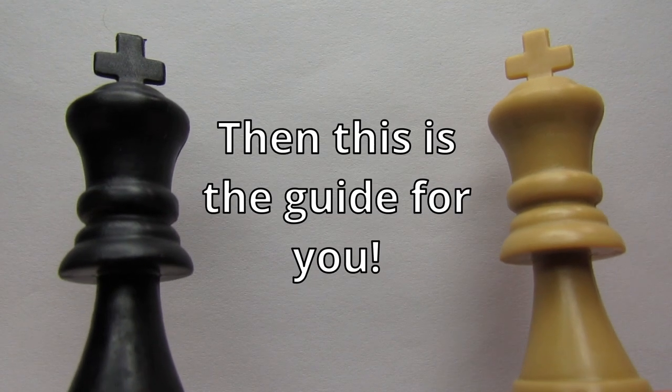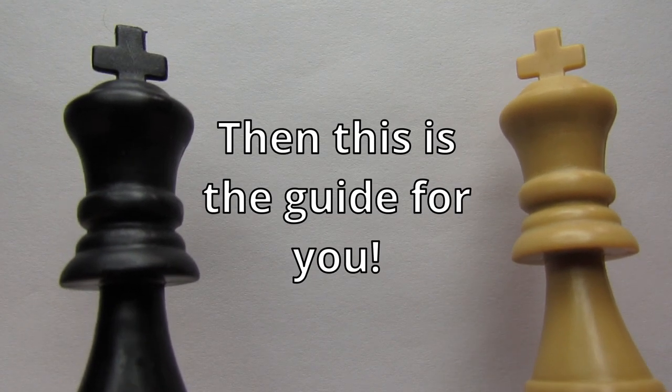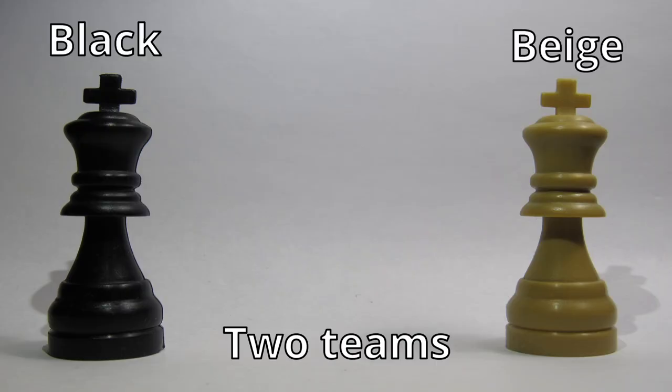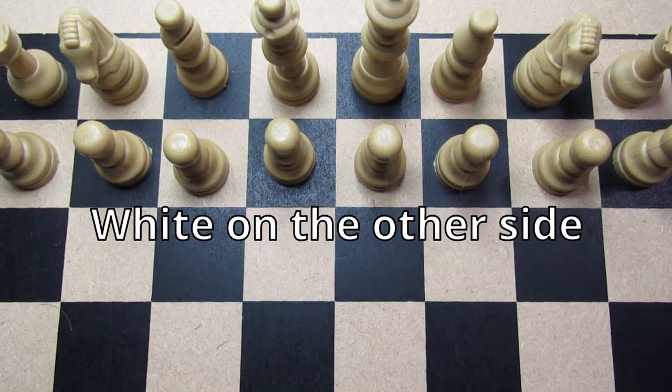So you want to learn how to play chess? With this extensive guide you'll be playing in no time. First thing you're going to want to know is how to set up the board. There's two teams: black and beige — pretend these are white — so black and white, each take a side of the board.